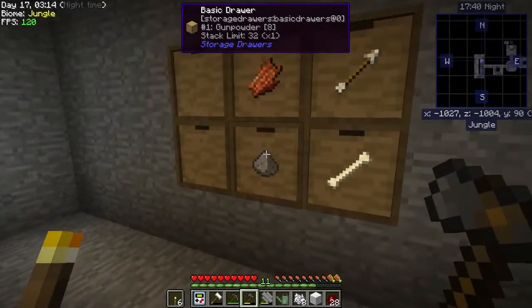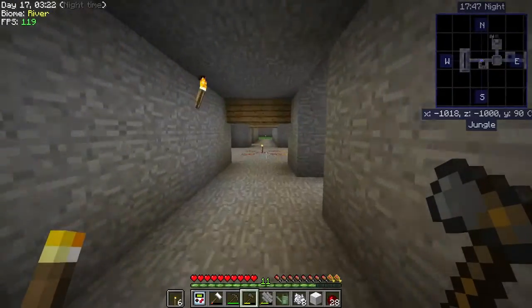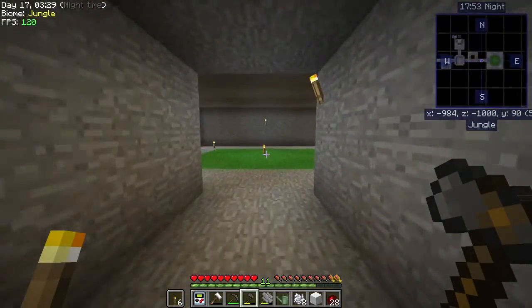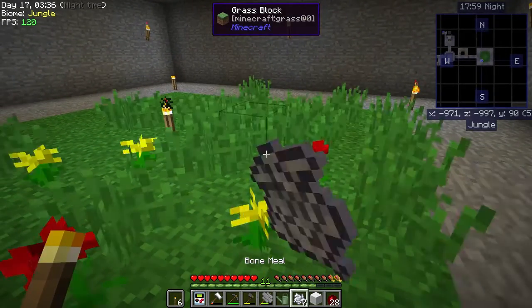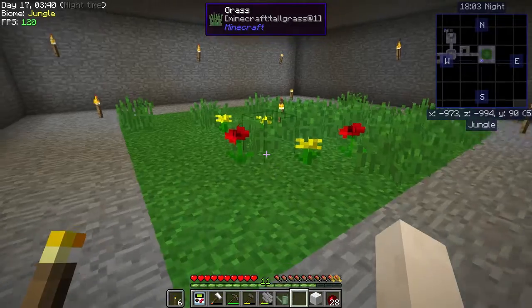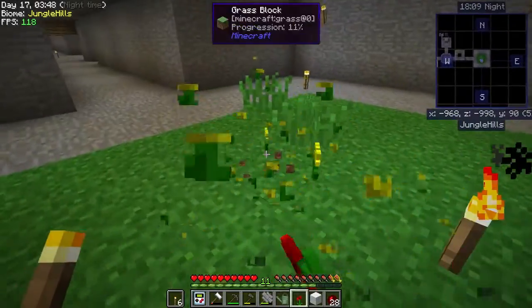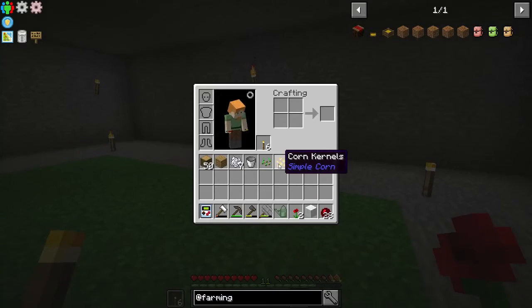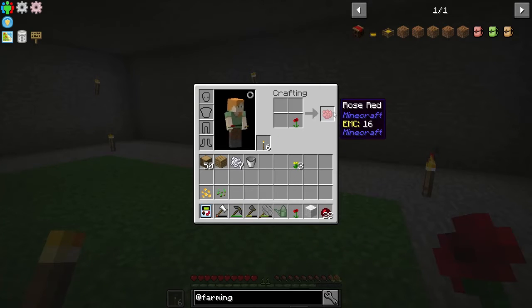I hate that it was just a skeleton — I wish it was a zombie. I think they need to make more zombies spawn, but my farm is really small, so maybe we need to make another one. Let's try bone meal and see if we can get a red flower — first try, score! We're getting seeds from that too, and a corn kernel.